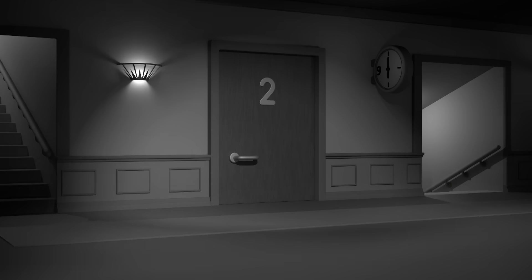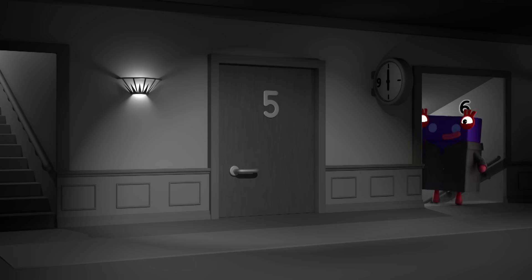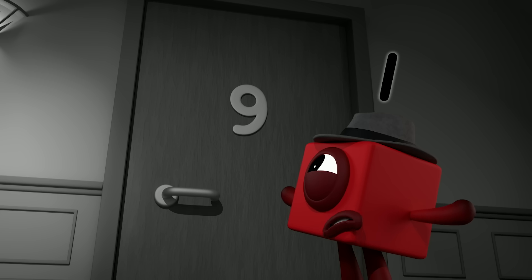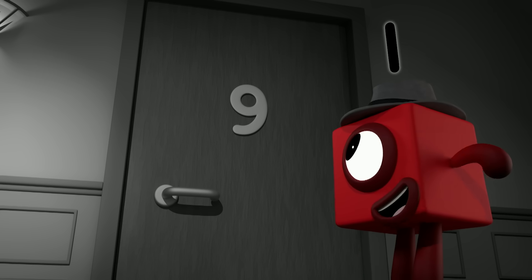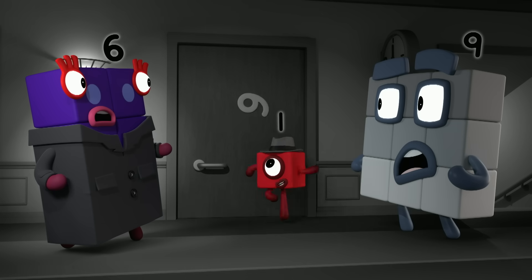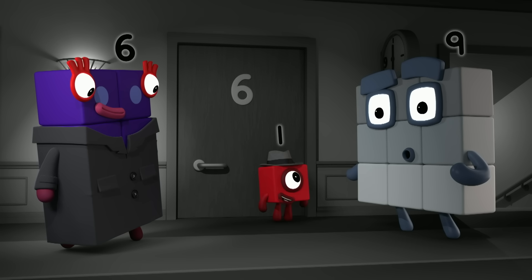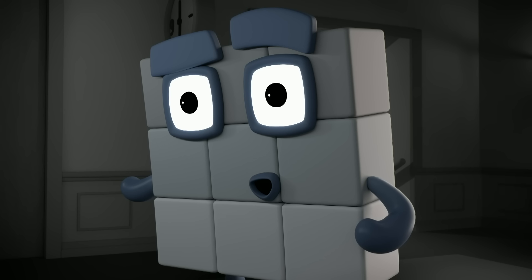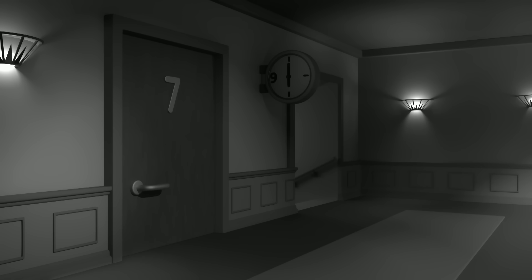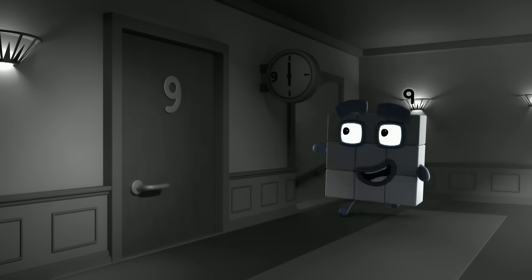One. Two. Three. Four. Five. Nine. Wait — nine doesn't come after five. This isn't apartment nine. It's apartment six. Look — number six turned upside down looks like a number nine. No one stole your things, Nine. You went into Six's empty apartment. So my things must be... Right where I left them!